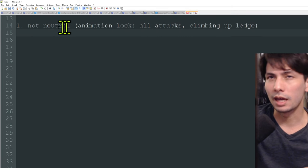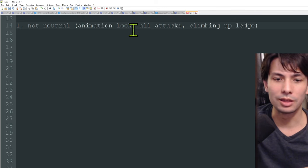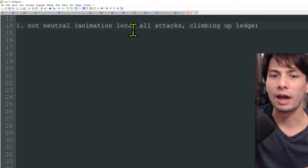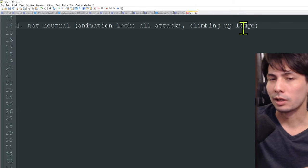Let's start with the easiest one. The first state is not neutral, also known as animation lock. You're doing an attack and you literally cannot do anything — it's as if the game has fully shut off all control to your controller or keyboard. No matter what buttons you press, nothing will happen. This covers all attacks, their startup frames and active frames, and even things like climbing up a ledge.